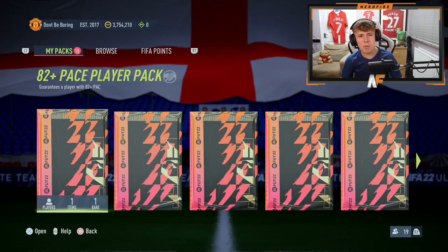It kind of links in with the Numbers Up promo because the players in that promo actually got those stats specifically upgraded. I think overall the passing ones are better but they are the most expensive ones for a reason. I'll open up a load of them, we'll try to open an even amount of all three options and see what we can get. Let me know in the comments who you managed to get and what packs you got them from.